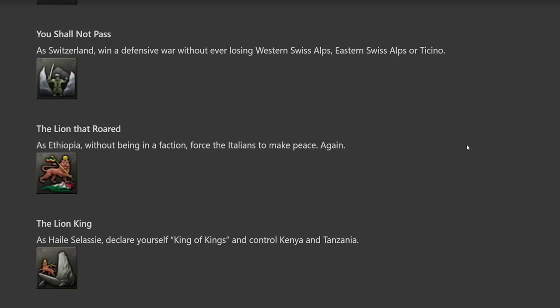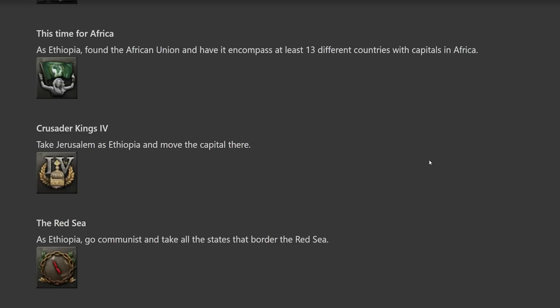'Time for Africa' — as Ethiopia, found the African Union and have it encompass at least 13 different countries with capitals in Africa. Basically, as Ethiopia, flip communist, use Soviet help to kick the Allies around in Africa and make a bunch of puppets there. Unless they require you to use specific mechanics I haven't tried yet — but if it works like Crusader Kings 2, that's going to be rough. If it's just defeat the Allies and set up puppet regimes in Africa, I think that's feasible.